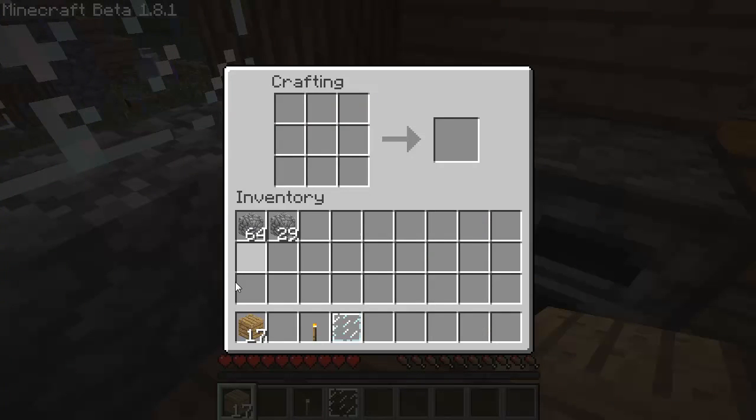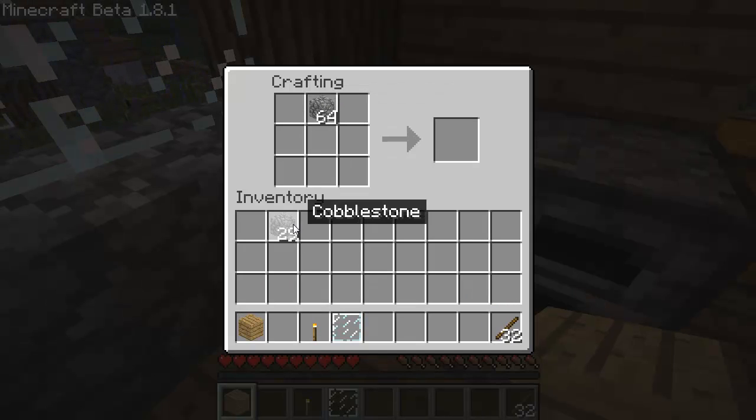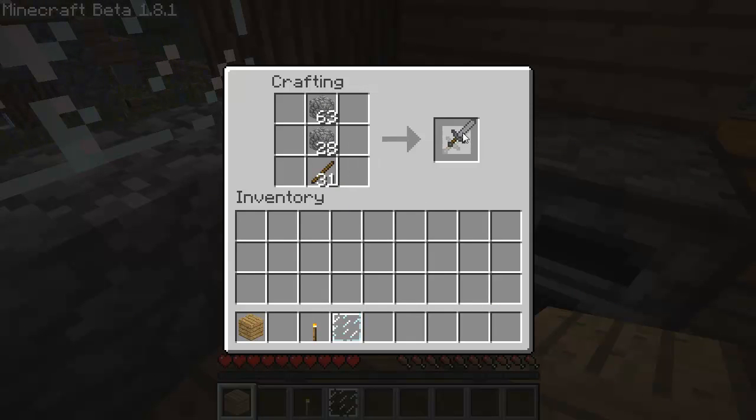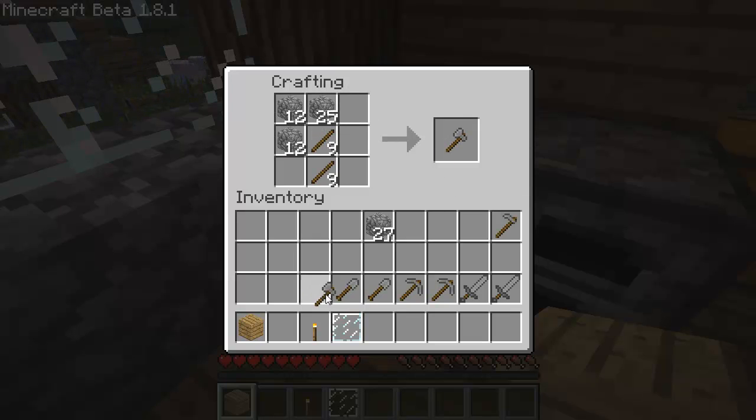I'm kind of bummed but it's all right, I'll get over it. I'm just going to create a bunch of stuff — create some swords, a couple of those, one of those, two of those. Okay, so now we've got a good set of items crafted.